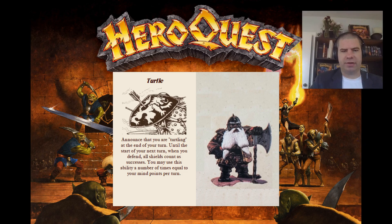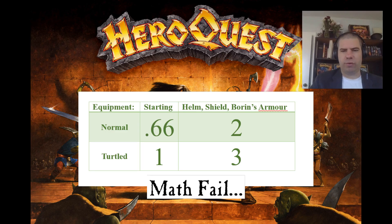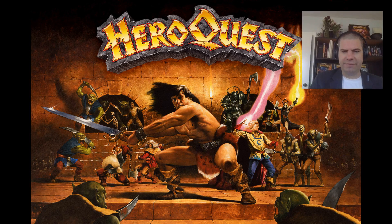To improve combat function, I gave the dwarf four abilities. The first, called Turtle, covers the increased defensive capability. It reads: announce that you are turtling at the end of your turn. Until the start of your next turn, when you defend, all shields count as successes. You may use this ability a number of times equal to your mind points per dungeon. A dwarf with starting equipment rolls an average of 0.66 shields normally and one shield when turtling, while a dwarf with six defend dice rolls an average of 1.98 shields normally and three shields when turtling. Assuming three uses per dungeon, an average starting dwarf will save about one body point per dungeon while a fully armored dwarf will save three. Of course, the beauty of skills is that well used, they can potentially be much stronger — if a turtling dwarf can absorb three attacks, well, now we're talking.